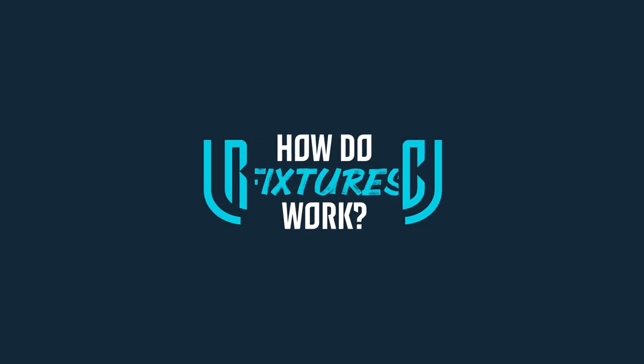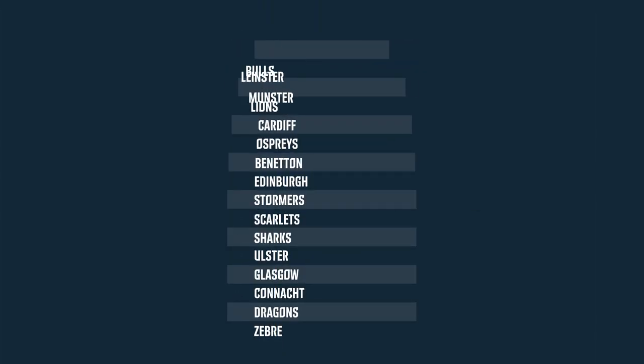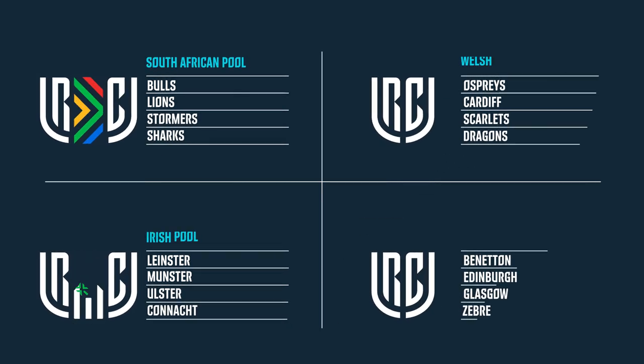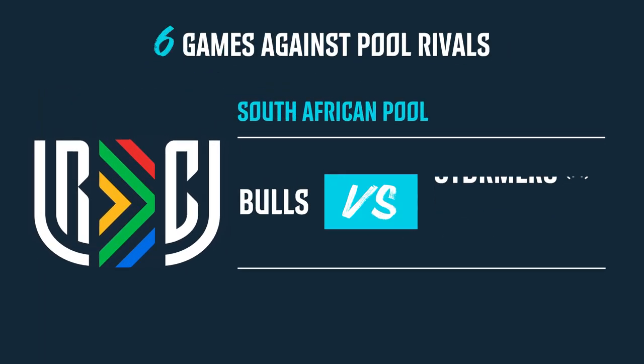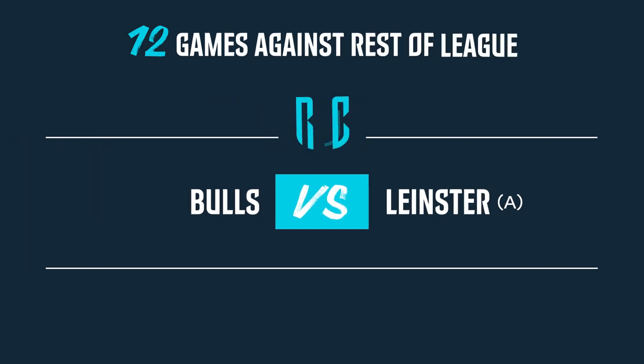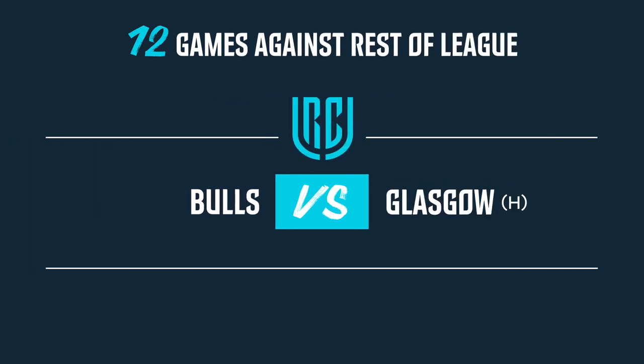Pools of four will allow each team to complete their home and away derby games. Each team will play six of their 18 games against their regional pool rivals. The remaining 12 games will be made from an even number of home or away games against the other teams in the league.